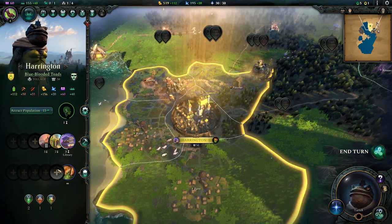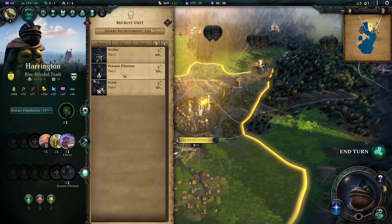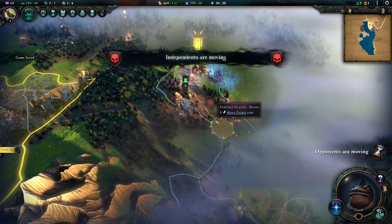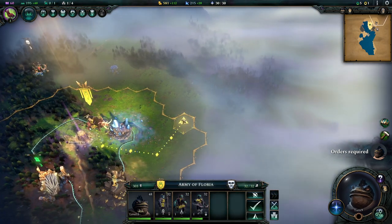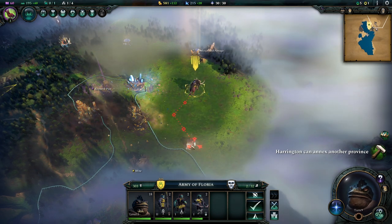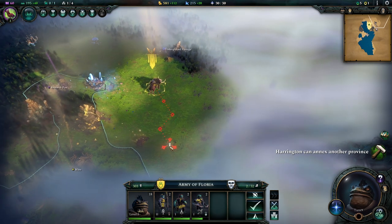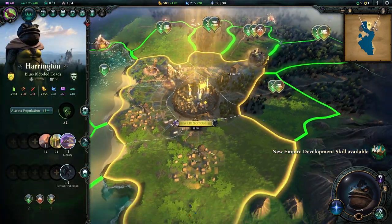Our city is still building through the queue, and we'd like it to build more units, so let's build some new pikemen because those keep dying. Moving deeper into the fog of war — there's something interesting: a small creature cage. If we free it, there's definitely something defending it, but we get a small creature.